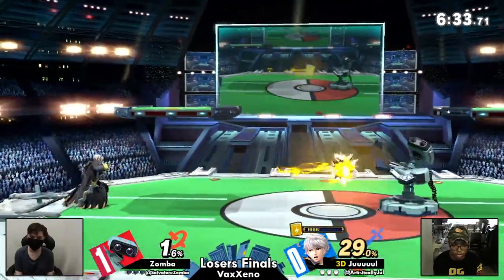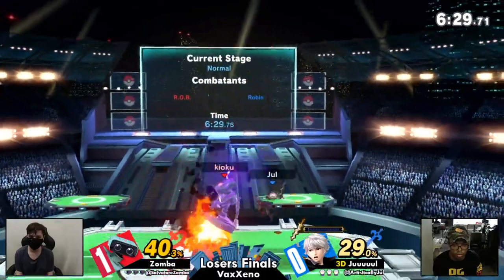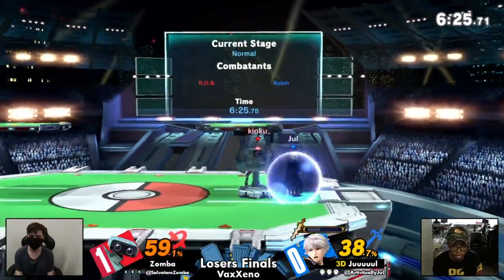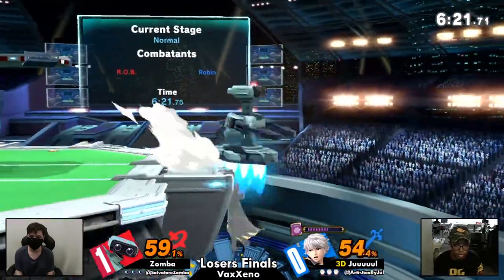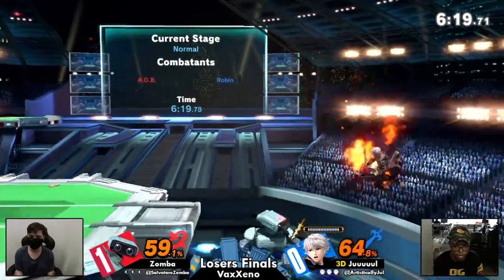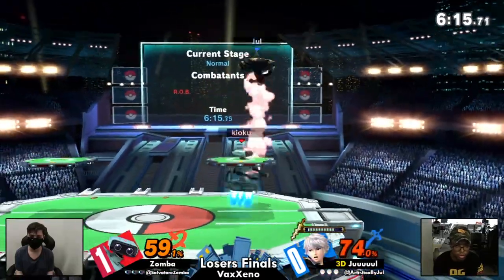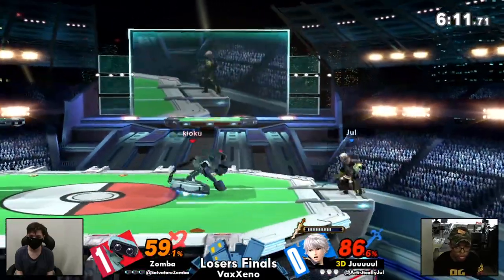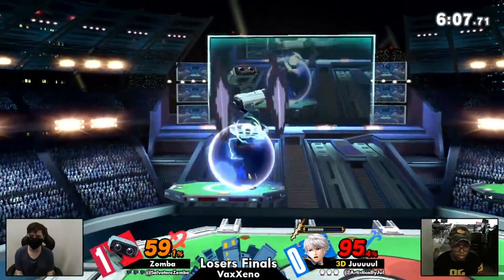I don't know about all that. But game number two — really big adjustments for Jule. He just has to be really wary of some of these situations Zamba is setting up. He's just not able to play his game nearly as much as we've seen him really dominate the pace before. We're not seeing that from Jule right now. Having a rough time keeping ROB off of him, ROB getting all their anti-airs in. Zamba doing a good job positioning with the gyros. Making it very rough for ROB to approach — making him look stuck.